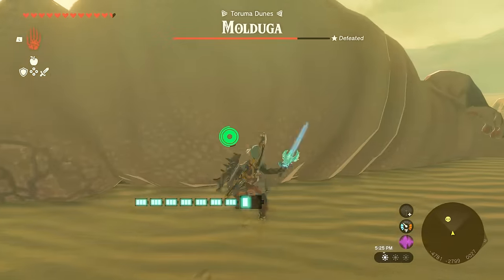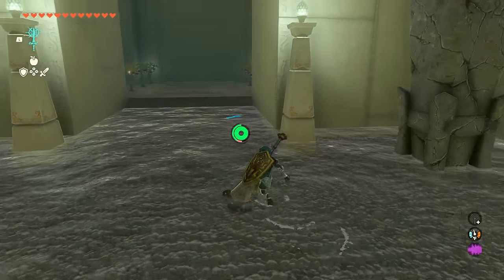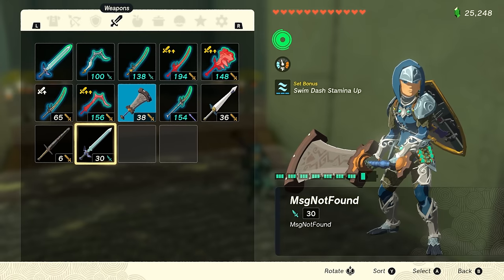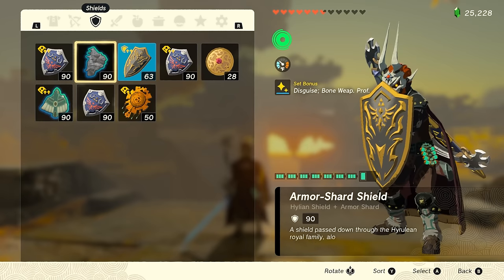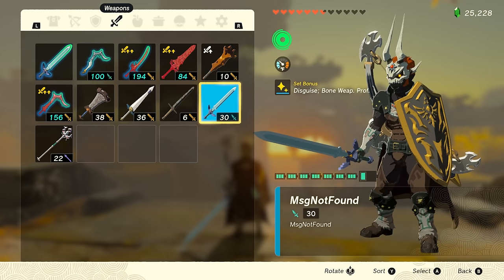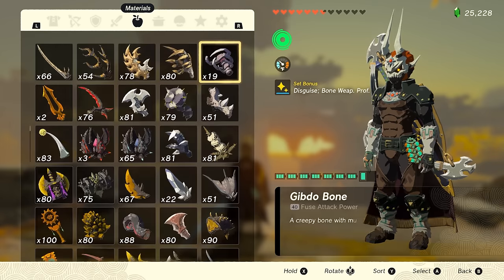Huge shoutouts to ZombieZone for discovering this method — go ahead and check out his video on the subject too. For this method to work, you will need a few things. One is the unbreakable master sword, or the Message Not Found master sword, which you can find guides for online — it's pretty simple and doesn't take more than a few minutes. Second, you need an inventory filled with shields, since this makes the method a lot easier. Third, you will also need unfused melee weapons — just make sure they are unfused and you have at least three or four of them.